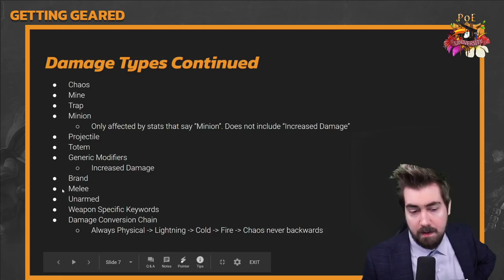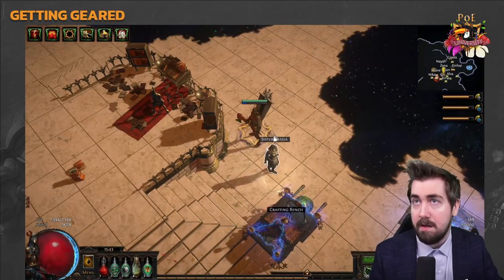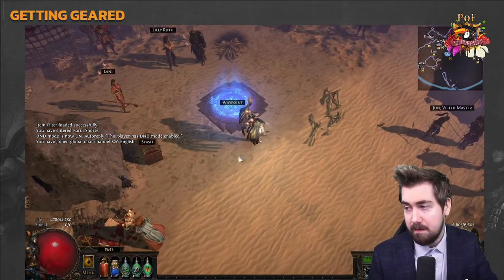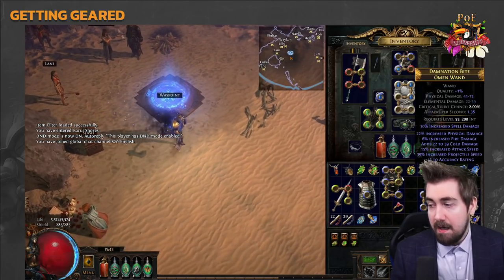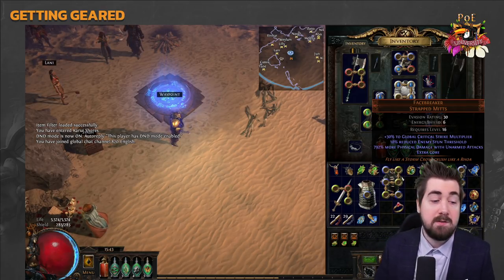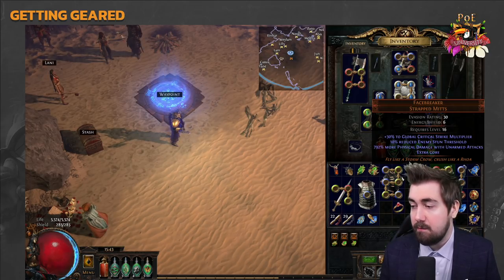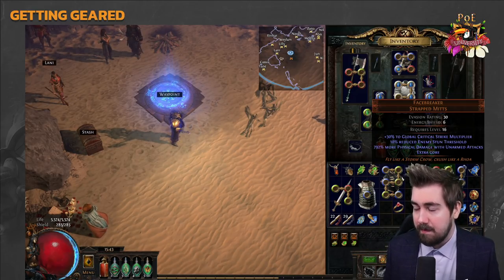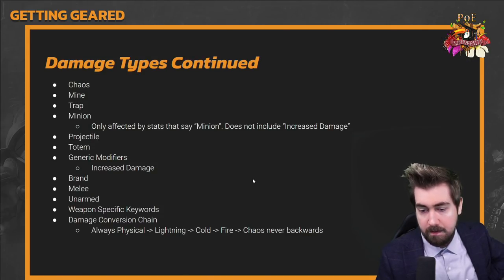There is also unarmed damage. A popular item called Facebreaker lets you attack using your hands, multiplying any flat physical damage you get from anywhere — it rolls between 600% and 800% more physical damage. So if my Facebreaker rolled 792%, I would multiply all flat physical I stack on rings, amulets, and elsewhere by that amount. You want to stack as much flat physical damage from gear as possible with Facebreaker.